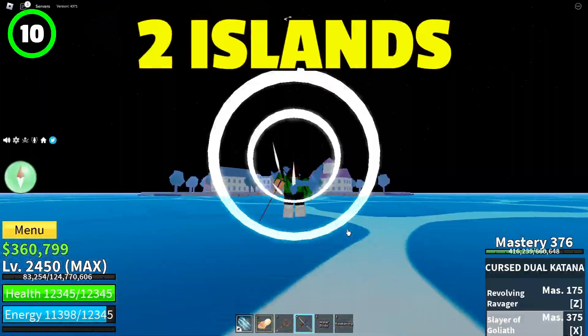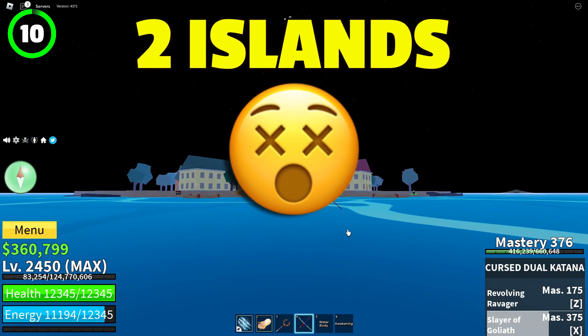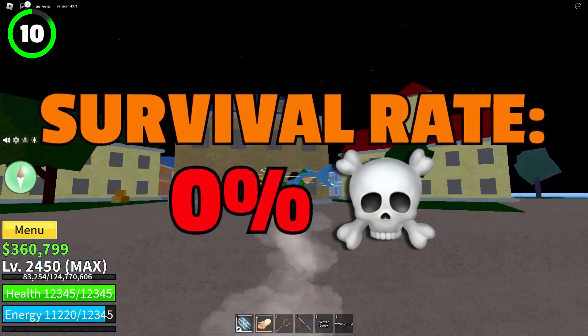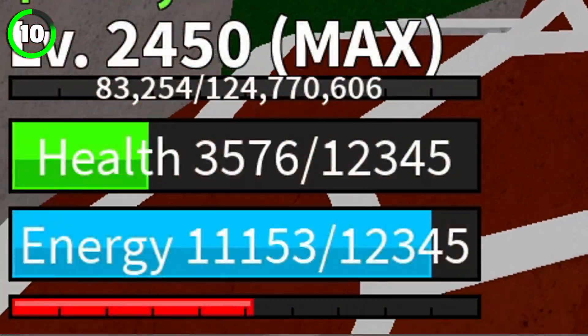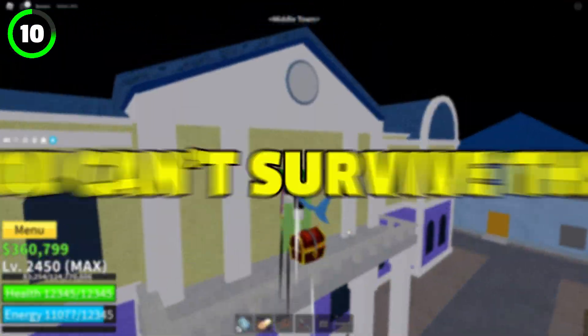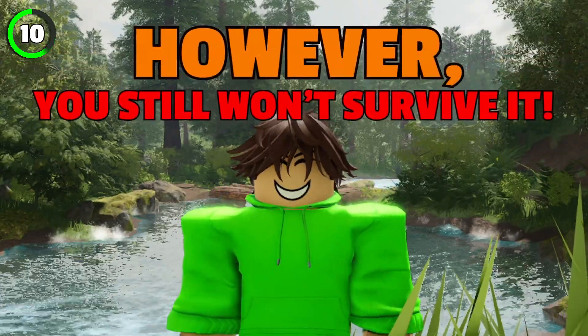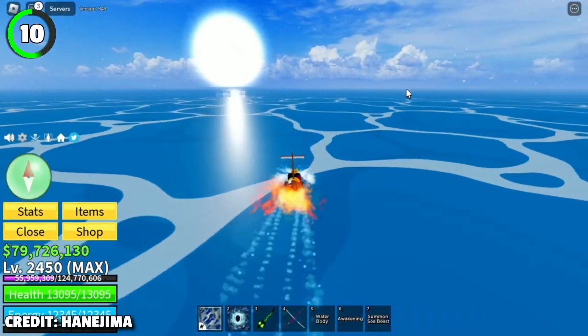In Bloxfruits there are two islands it's impossible to stay alive on. One of them is hidden and its only purpose is to kill you — anywhere you stand on it will quickly take away your whole HP. No matter who you are, you can't survive this. The second island is a little bit more human; however, you still won't survive it.